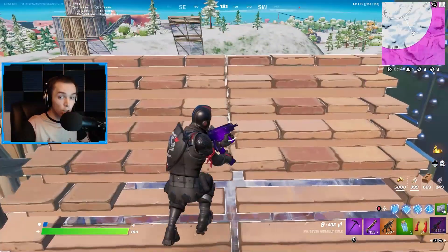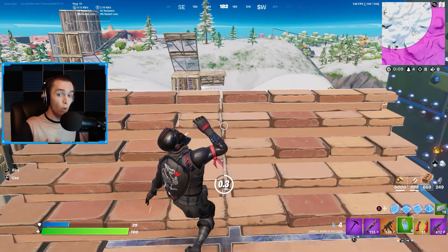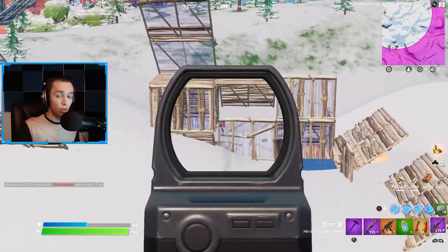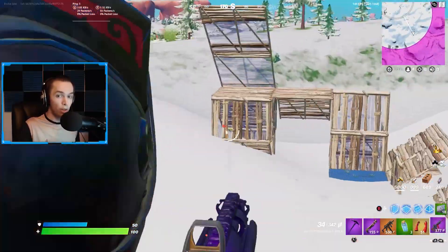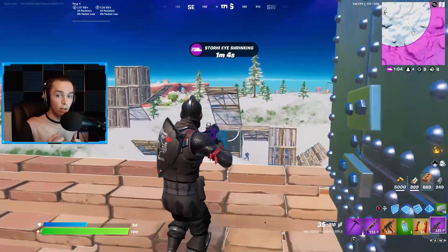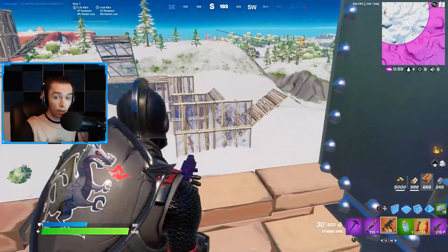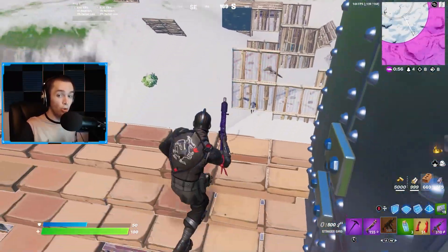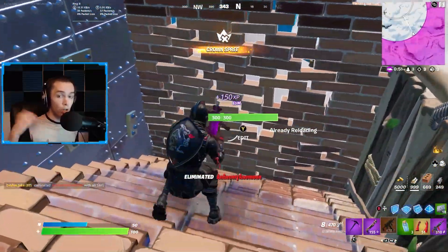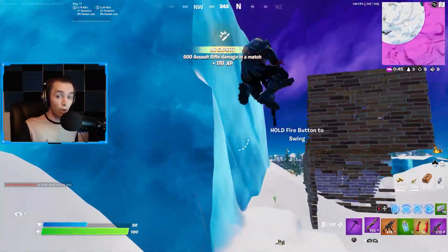Pretty much every kill you get before the final fight is pointless in terms of getting the win. It's best to save your mats, save your heals, and save your ammo for the final person — that way you have more options in the fight. The less mats, heals, and ammo you have, the fewer options you have. Also, the mythic MK7 is really overpowered and will let you kill people you otherwise shouldn't, especially if two others are fighting each other and you can third-party them. Even the normal MK7 is just fine.